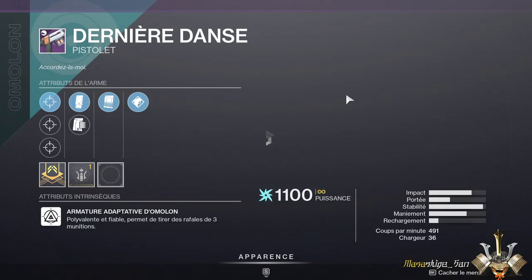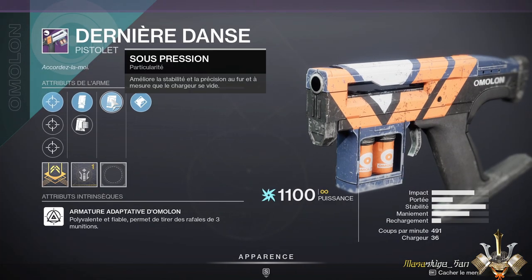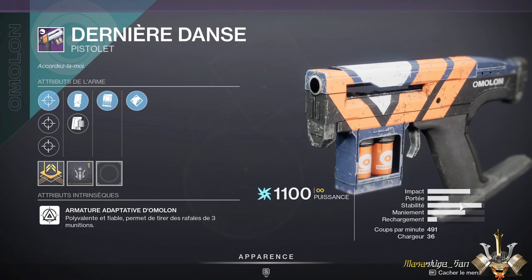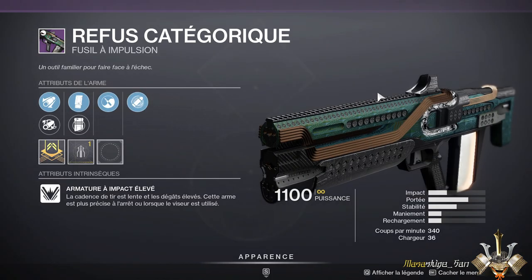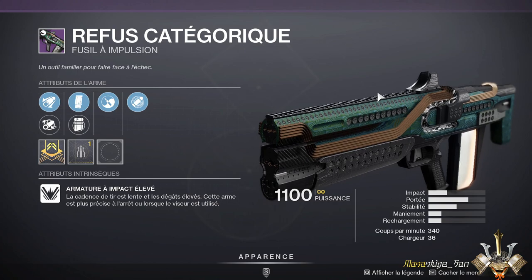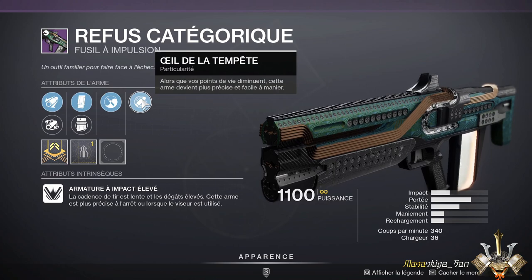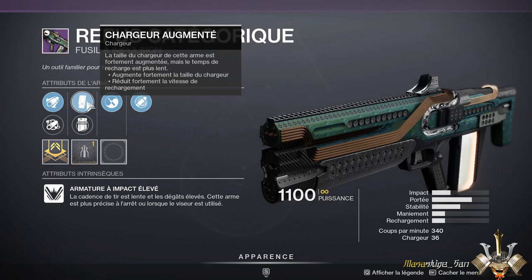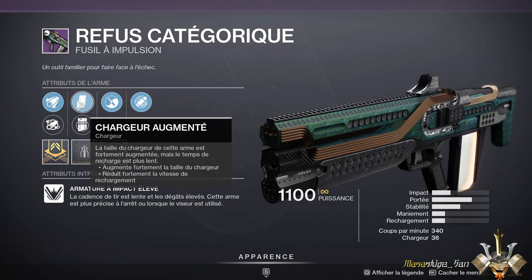Au niveau du pistolet, Dernière Danse, on a un rôle qui serait plus orienté PVP tel qu'il est configuré. Par contre, son défaut, ça va être la portée. Malgré qu'on a une pièce maîtresse de portée, on va quand même manquer beaucoup de portée. On a le Refus Catégorique, une impulsion qui serait plus orientée pour les consoles, avec Moment Zen et Œil de la Tempête. Ce sera plus une orientation PVP. Il va manquer une stat qui permettrait d'avoir de la portée et de la stabilité.